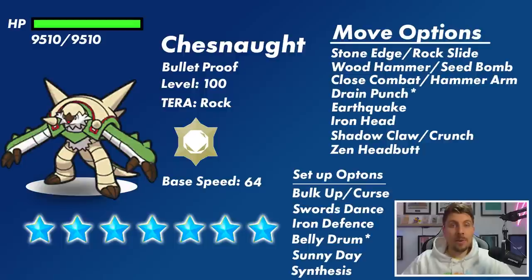We're going to start by taking a detailed look at what Chesnaught has available and what we could expect going into this raid. Chesnaught is going to have that Rock Tera typing — it will have weaknesses to Grass, Water, Ground, Steel, and Fighting. But some of those typings you're not really going to want to bring into this raid because Chesnaught has good coverage, and its base typing is Grass, which is super effective against Ground types and Water types, making those Pokemon choices pretty difficult.